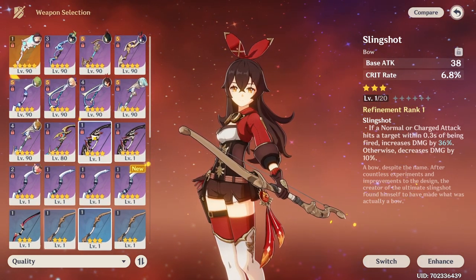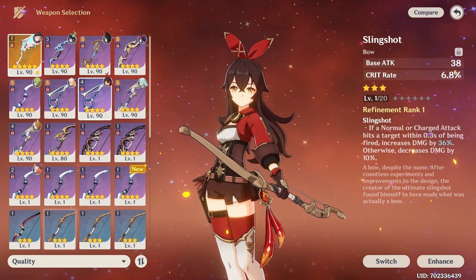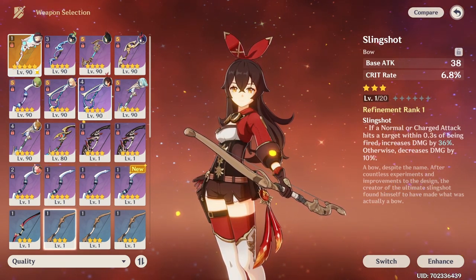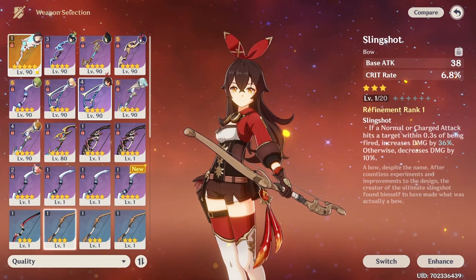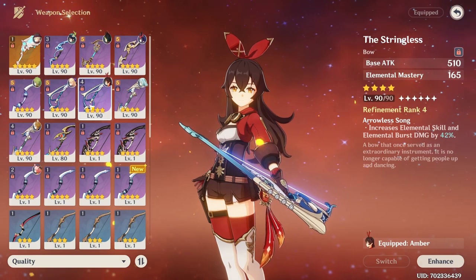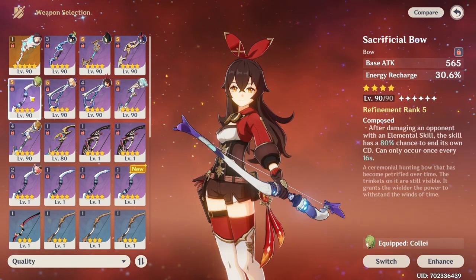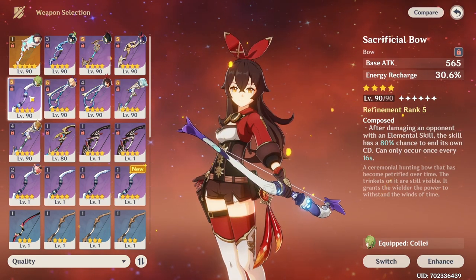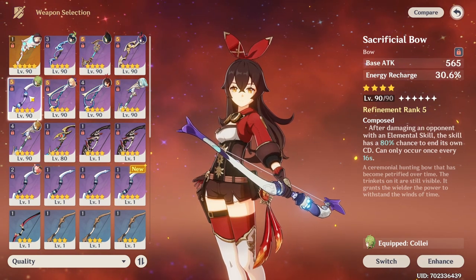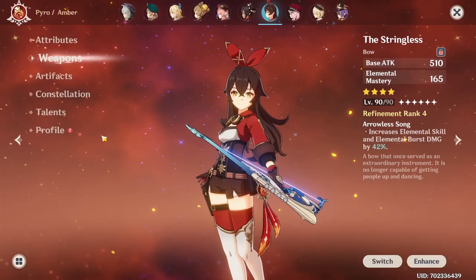Otherwise, she is quite reliant on her 5-star weapon. If you don't have it, there's another 5-star called Elegy of the End which provides great utility for your team. If you don't have any of those, you have to use a 4-star weapon like the Stringless for extra damage, the Favonius Bow for energy, or even the Sacrificial Bow for the reset — though you can't have two bubbles at once, so you'd reset the skill, switch off, wait for the bubble to expire, switch back, and press it again.